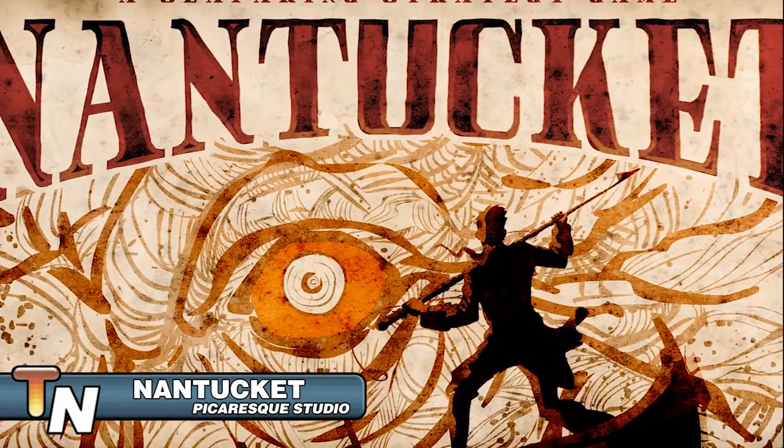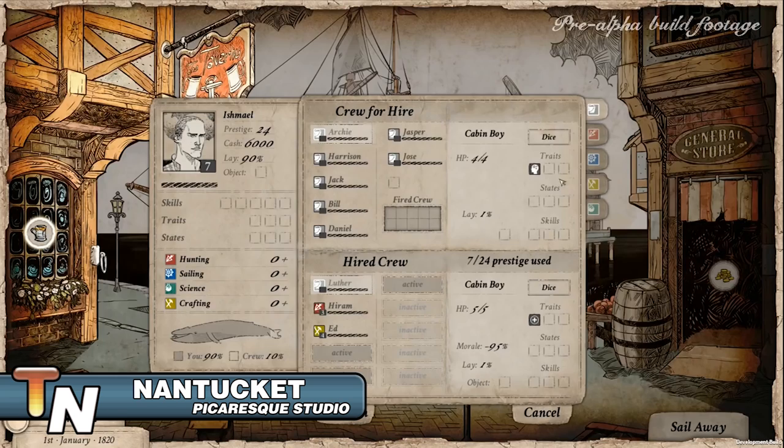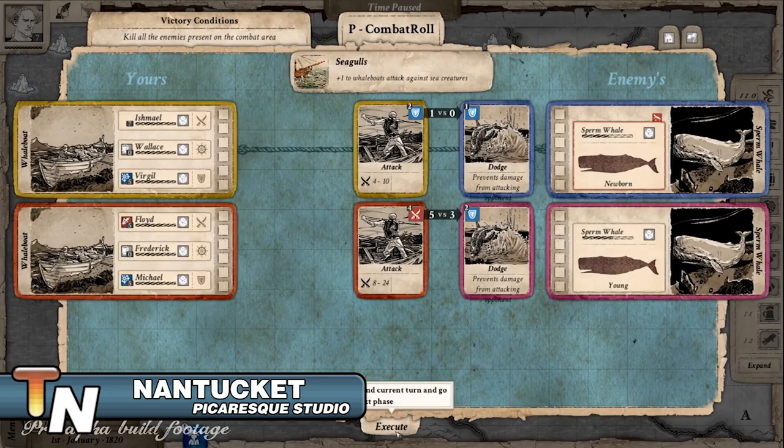Nantucket is a seafaring strategy game set in the golden age of American whaling. It's a project born around the developer's passion for history and literature such as the classic novel Moby Dick. In the game you'll explore the seven seas, deal with hundreds of unique events, manage your ship and crew, and of course slowly diminish the population of marine animals.